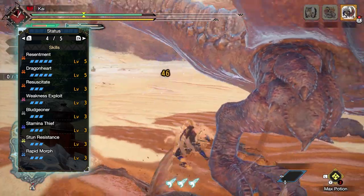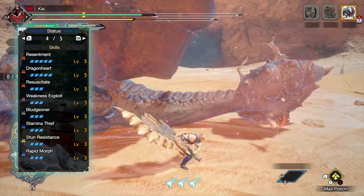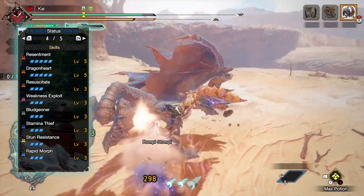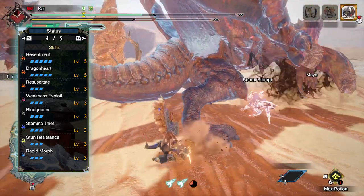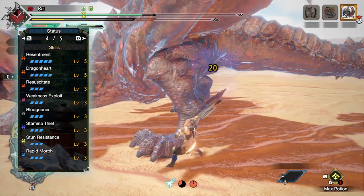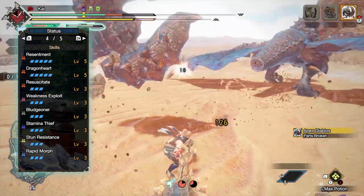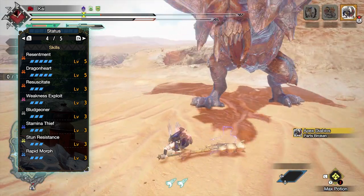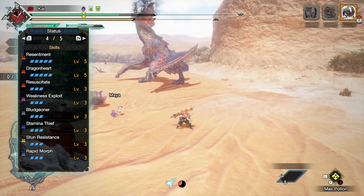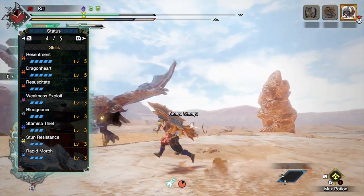With this setup you'll have a build with 279 Raw Attack, no element, green sharpness, and exhaust phials, with minus 15% affinity that can potentially reach 35% when taking into account Weakness Exploit. You have a very strong defence of 546, weak to every element except dragon which it's exceedingly strong against. For the skills, first you have Resentment at level 5 — a buff that kicks in whenever you have red health on your health bar, granting increased raw attack for as long as that red health remains. Next up is Dragon Heart at level 5, a buff that kicks in once our health reaches 80% or lower.